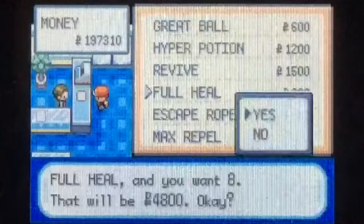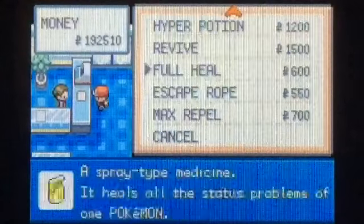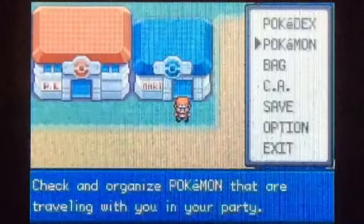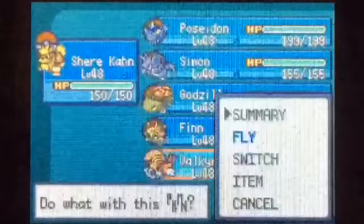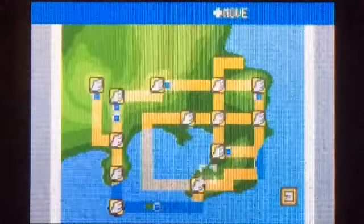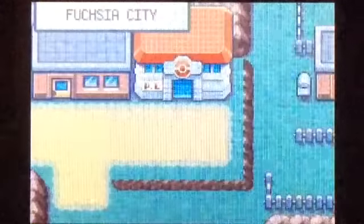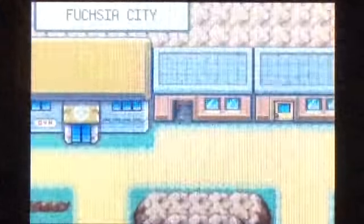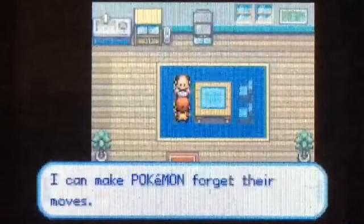That is all the trainers in Kanto. Now there are a couple more things I want to do. I'll go to Cinnabar first — there are a couple things I want to buy from the Cinnabar Mart that you can't really get anywhere else. We'll go ahead and buy a bunch of Hyper Potions — I'll buy 10, bringing us up to 25. And we'll buy 11 Full Heals, basically getting 25 of every healing item.